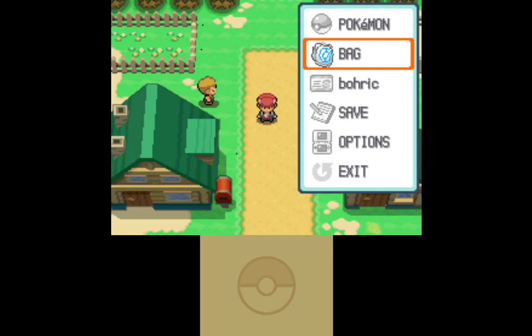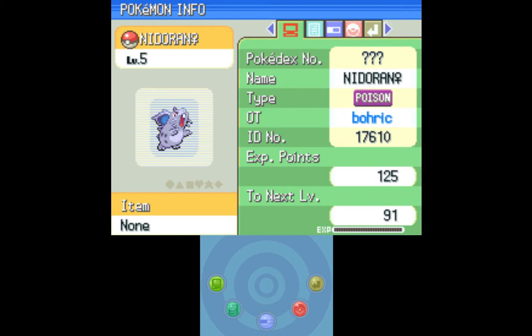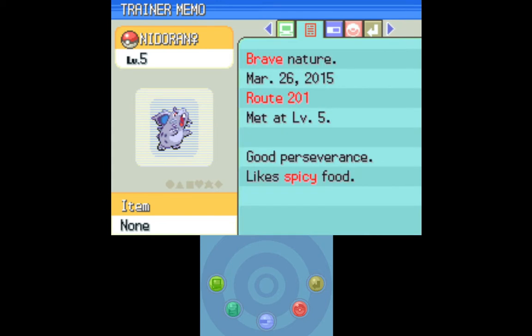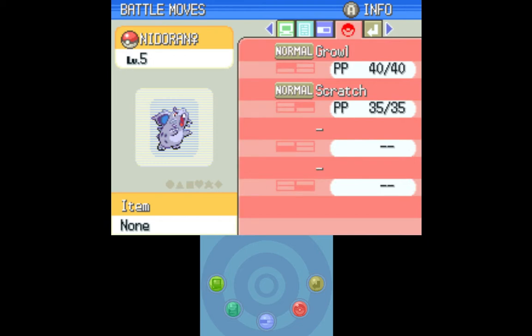I probably did and I missed it. Oh dear. I killed a Pokémon. What do we have here — Pokédex number question mark. Of course, because I don't have a Pokédex yet. And Nidoran doesn't normally show up in the Sinnoh region, does it? Brave nature, likes spicy food. Perseverance. Rivalry. Isn't Nidoran female technically genderless? Probably not. Growl and Scratch.